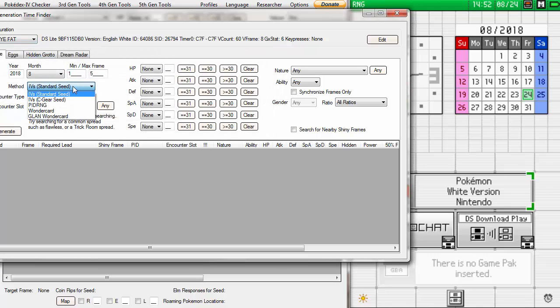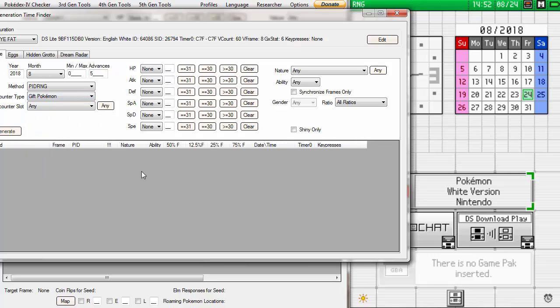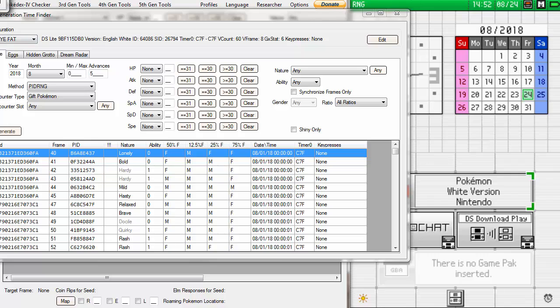Make sure the profile has no key presses and your Secret ID and ID are in there. Then drop down the method to PIDRNG and drop down the type to Gift Pokémon, and hit Generate. Make sure to check Shiny Only, and then Generate — there will be a lot less results.